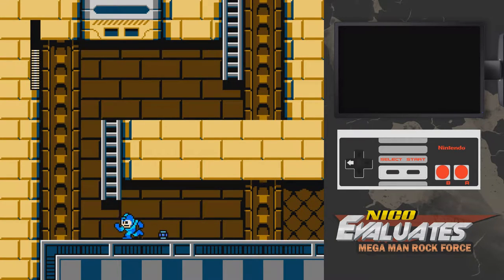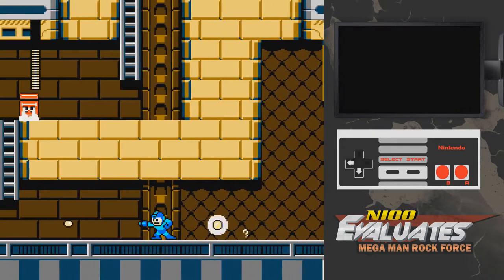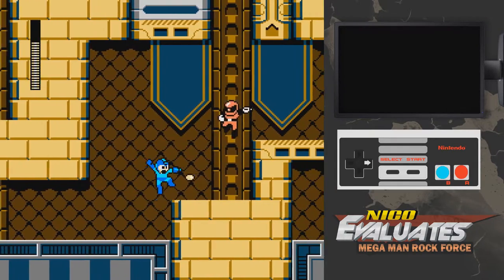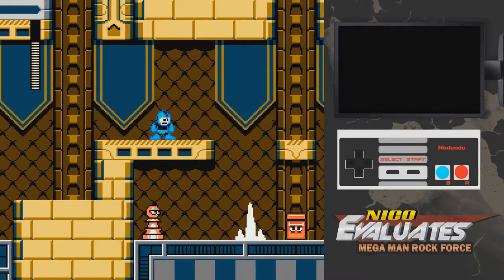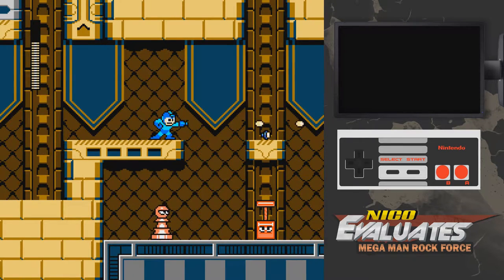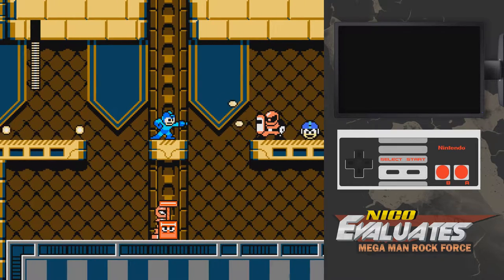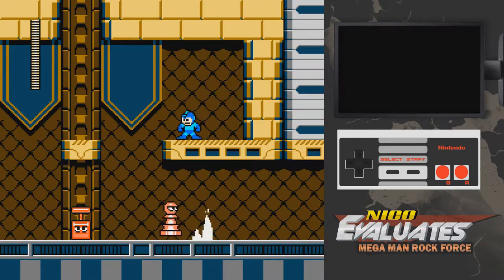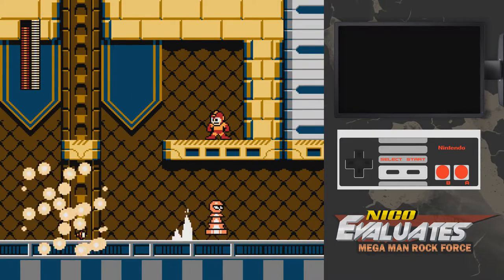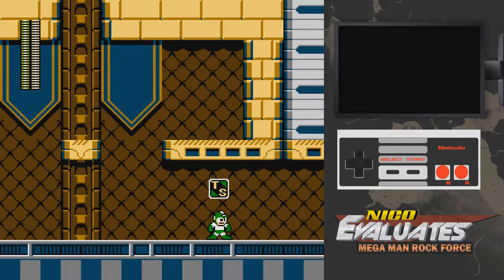Here again, you had a chance to learn how that enemy works by looking at it first before going down. Stuff like this you can easily adjust to — you have enough time to see that there's an enemy that's gonna drop down. And of course, the usage of weapons is pretty heavy in these stages. You can do them all with the buster, I think, at least the ones that I've tried so far. But definitely it rewards you for using weapons. Pretty cool weapon usage. I think the weapons are pretty good in this game.